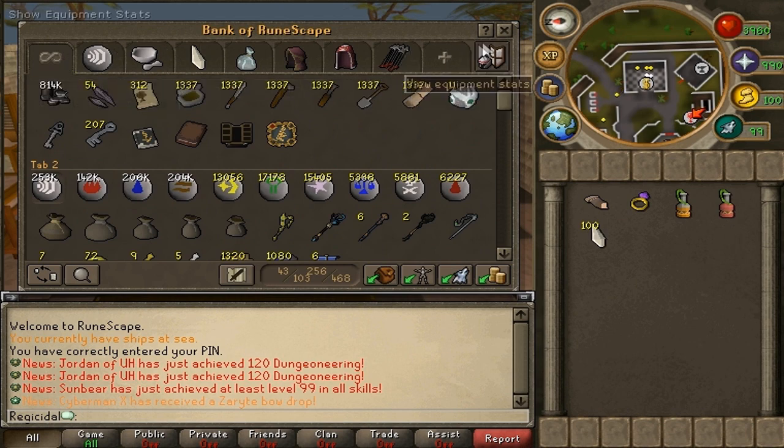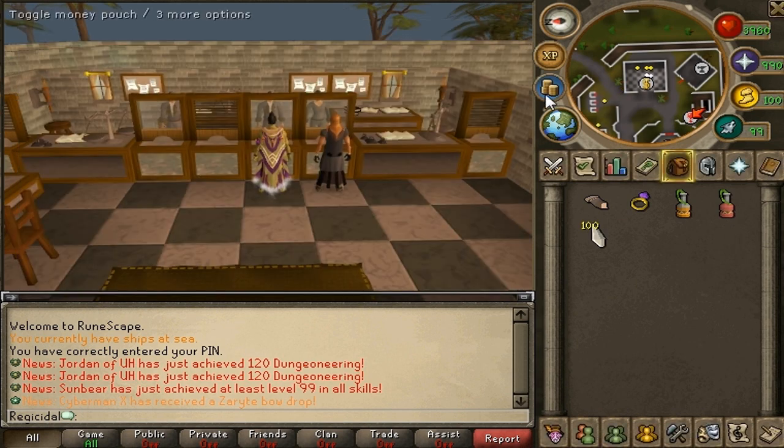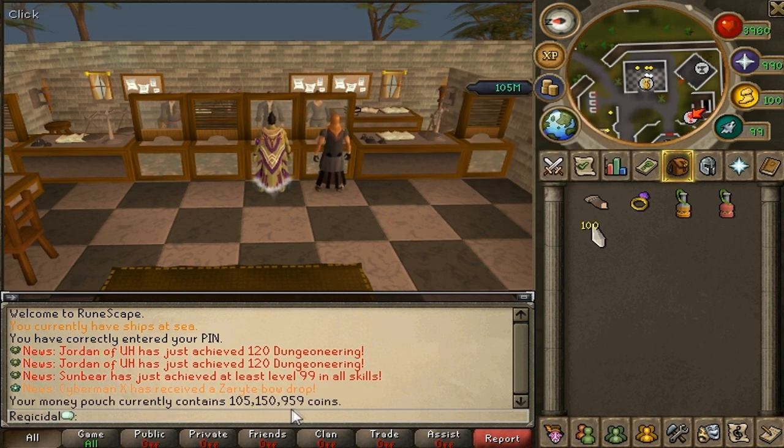And that's all for my bank — nothing really spectacular. My money pouch is 105 mil: 105 million, 150k, and 959 coins. My XP counter is maxed on one, and 128 mil on the other two. I'm working to get maxed on all of them.